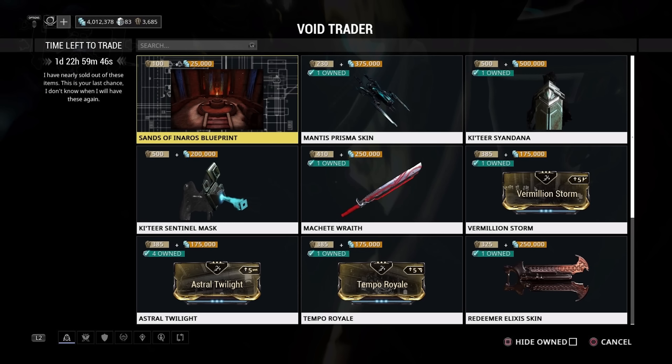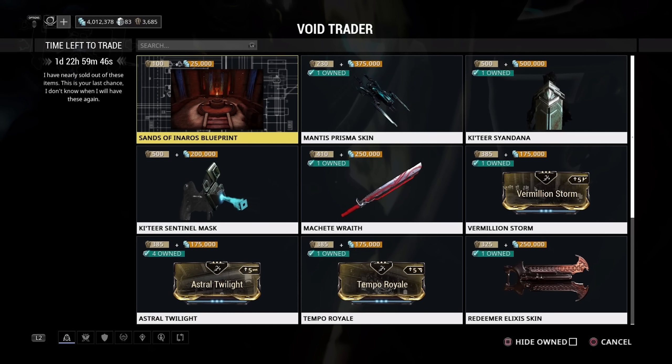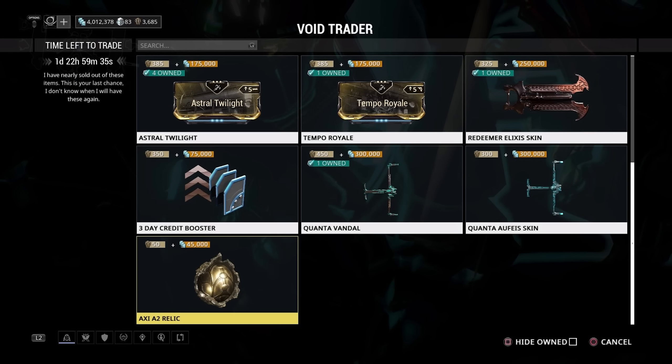In terms of weapons we technically have three. First is the Machete Wraith — I still need to make a video on this but I keep putting it off because it's one of the worst melee weapons in the game. It has a pretty hateful stance and no redeeming features. If you want 3,000 extra mastery, it'll cost you 410 ducats and 250,000 credits.